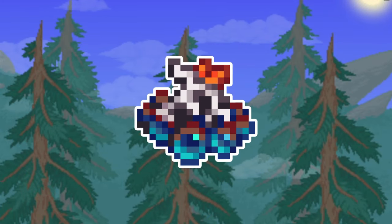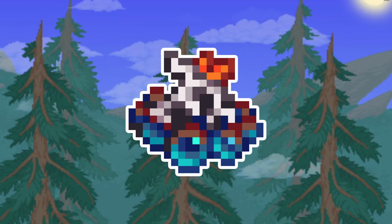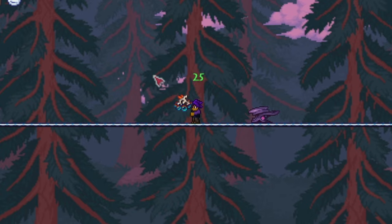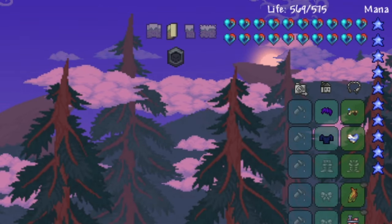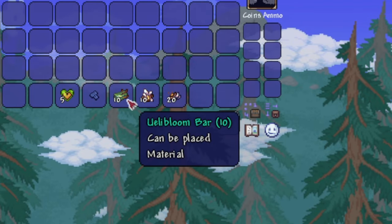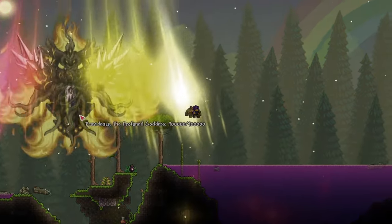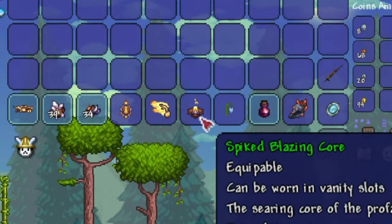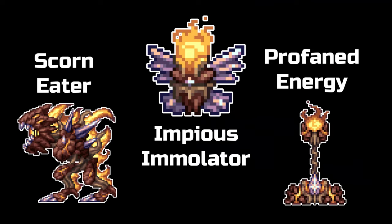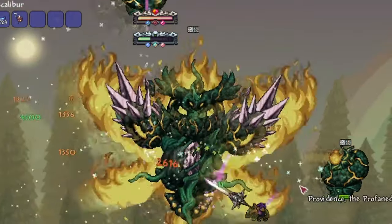Next, we have the Elderberry, which is the first item that we obtain after base game progression has ended. You need five life fruits, blueberries — so that we may continue dying our vital organs various colors — ten Uelibloom bars, which you can make from a new ore that you find in the jungle after defeating Providence, ten divine geodes, which are obtained directly by defeating Providence, and twenty unholy essence, which you can get from certain monsters or by defeating Providence.